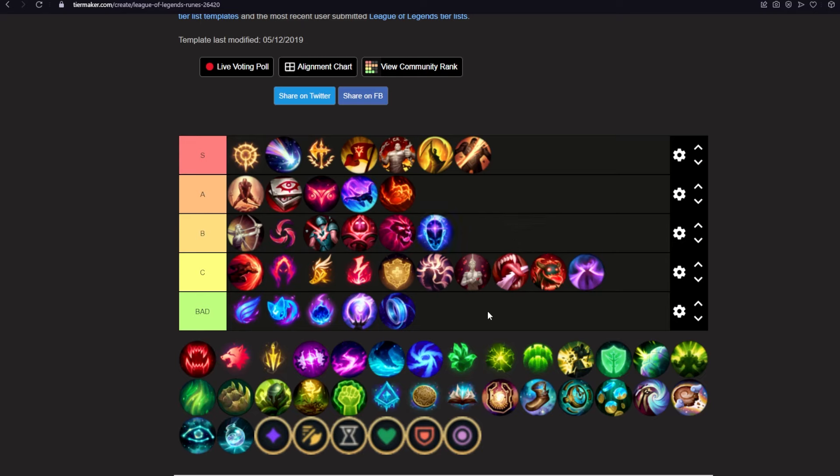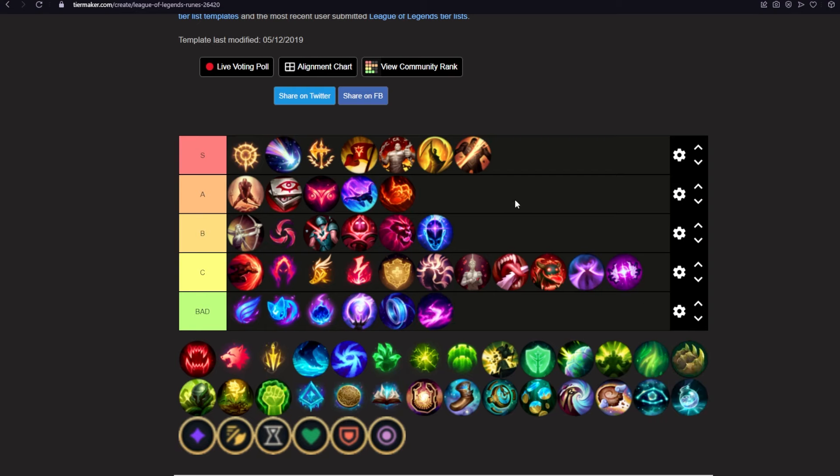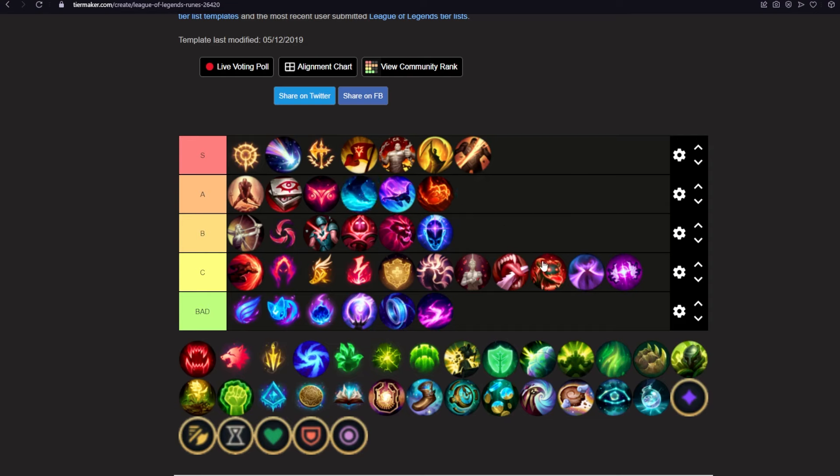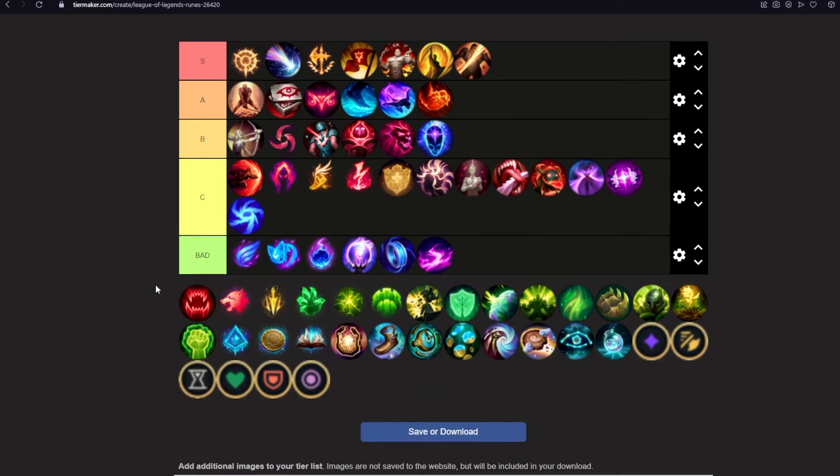Transcendence I'd put into B — it's okay, not great on Udyr. Absolute Focus goes into C — at least you get some stats from it. Scorch goes into that same category. Water Walking I'll put over Celerity. It's conditional — you only get it in the river — but a lot of important Udyr fights happen in the river, so it's good. Gathering Storm: I don't think you'd ever play for it, but it's not as bad as Phase Rush — it's basically just three stats over the course of the game.